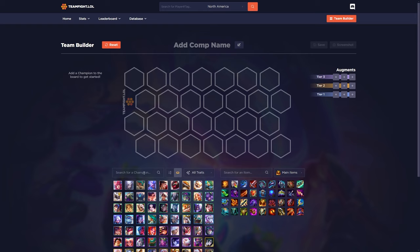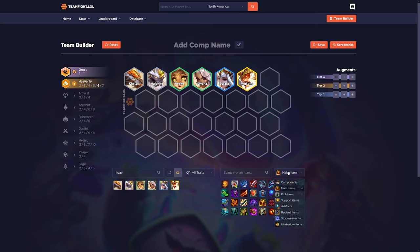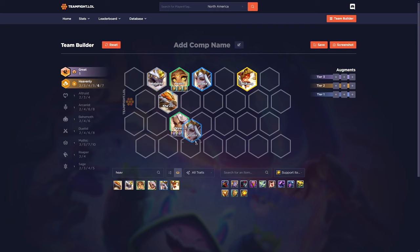I'm going to go to my favorite team builder, teamfight.lol, type in all the heavenly units, and then go over to support items. I like putting all the Aegises of the Legion on my Niko, and then the Randuin's on Kiana. It doesn't really matter too much, but I like setting it up like this — put three on her, and then ZZ Rots just spread out on whoever can handle them.